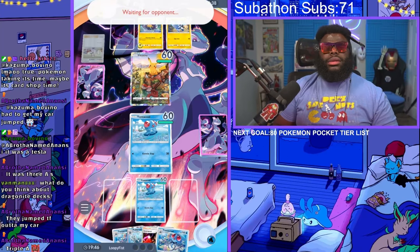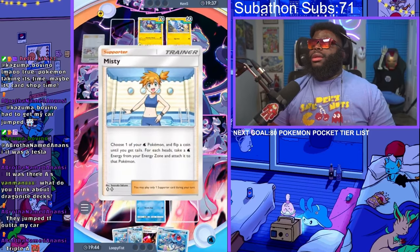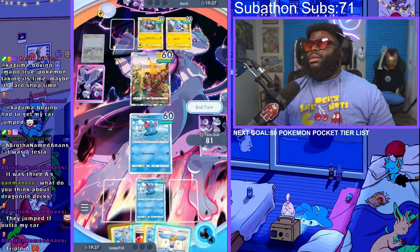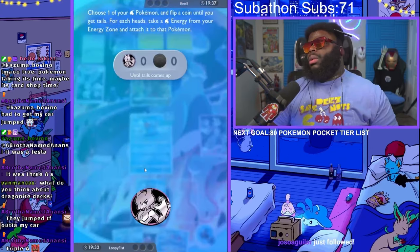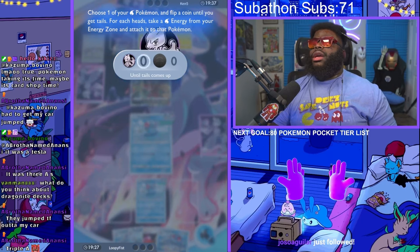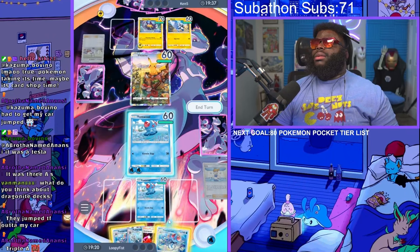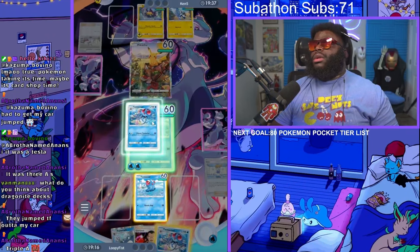Why is Raichu so scary? Oh, we got Misty! Can you not do that? Thank you. I just need you to give me one head, not a lot of heads, Misty. Just one. Thank you, that's all I needed. Okay, now I'm putting the other Tentacruel on because it's been waiting.